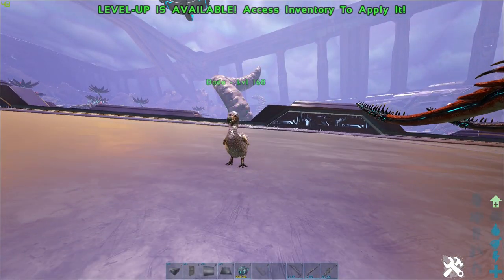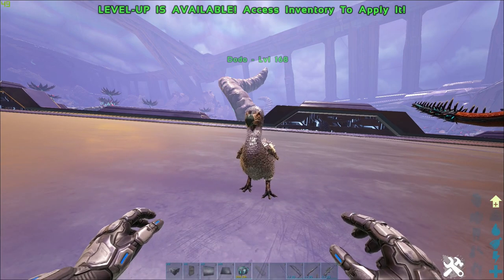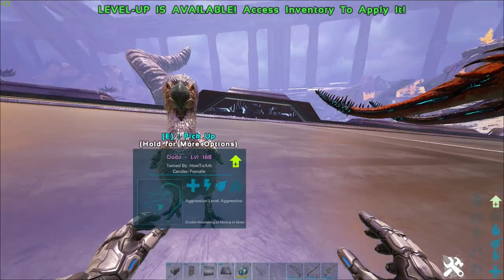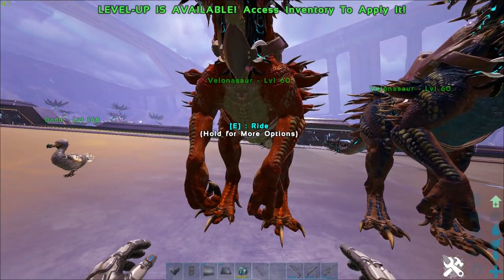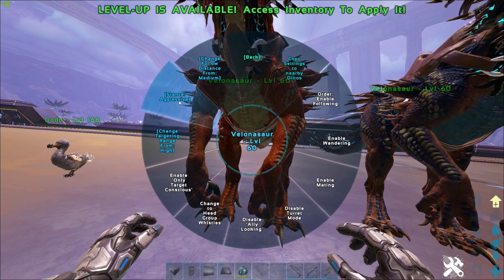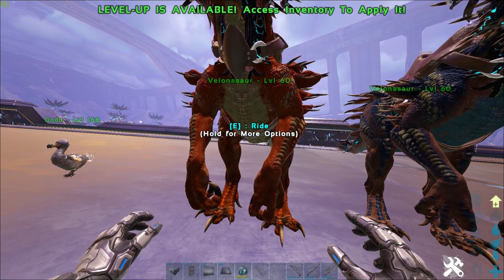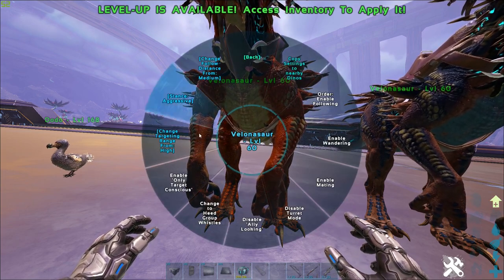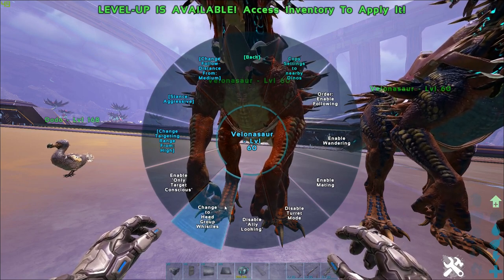However, if you look over here, we have a dodo — just think of it as being in the base. This is a breeding dodo that I have. It is also on aggressive. This means that if I copy settings from a Velo to nearby dinos, I would copy those settings to literally every single dino in the base. Every single dino would not only be on aggressive, but on high target range and ignore group whistles. If someone shoots any one of your dinos, every single dino in your base will start running after them, and the worst part is they won't respond to your whistle — so you can't whistle passive to calm them down.